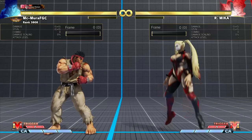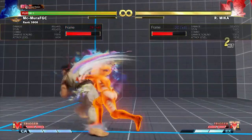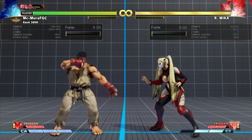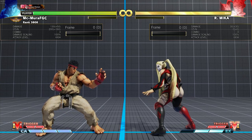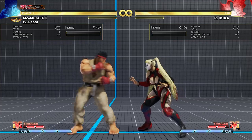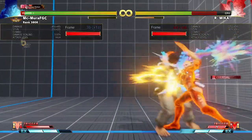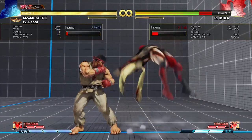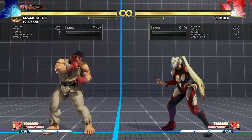You have to know exactly what your oki options are. If Mika wakes up with her EX Peach, which has armor, and I go for standing medium punch hitting her on the third frame, her armor kicks in and I lose. Zangief, Mika - almost all grapplers have armor. So when going for a meaty, you have to know what type of meaty beats their armor. Going for jab works, and a grab will also work because armor is throwable.